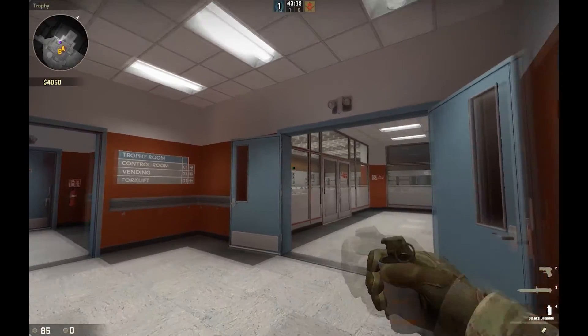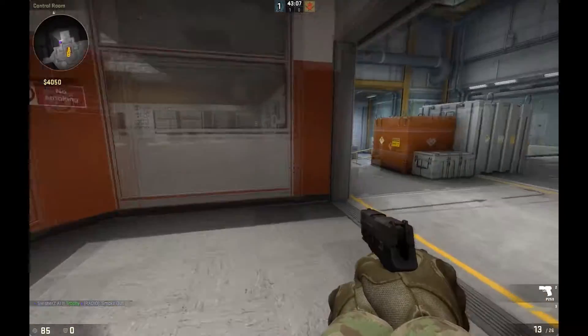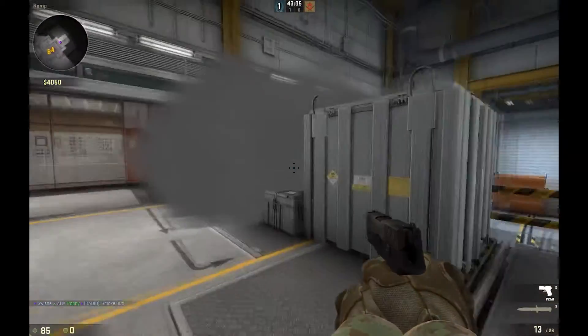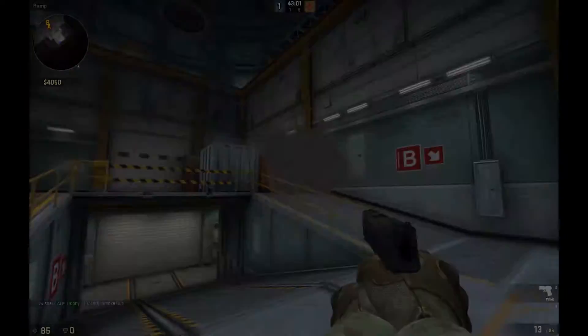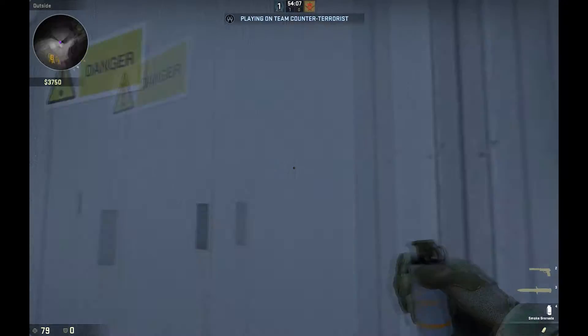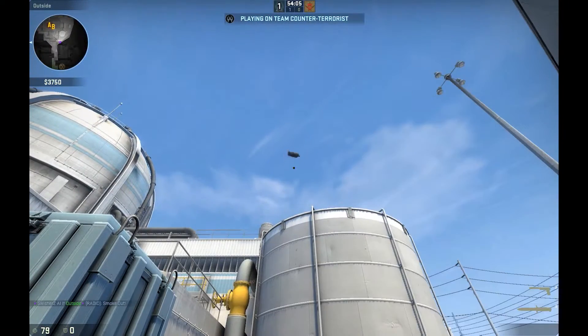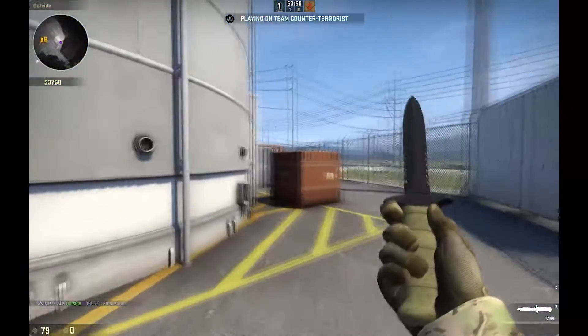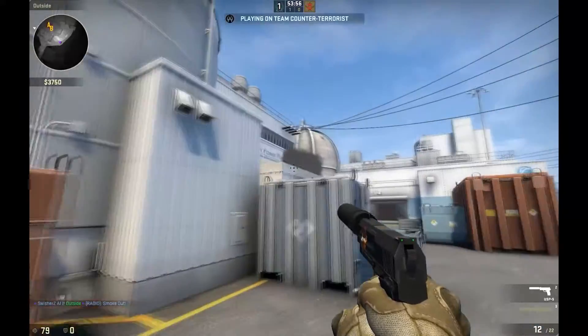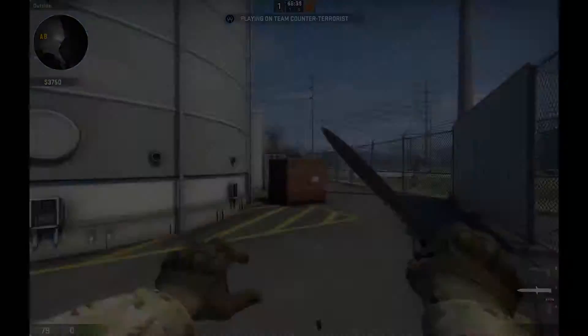Welcome. So today's first smoke is just thrown at the edge of this doorway — you can smoke off ramp room, nice and easy. Next, look next to this plate with the warning sign, looking between the pipe and that little notch, and you should just throw above it. You should smoke off cats.